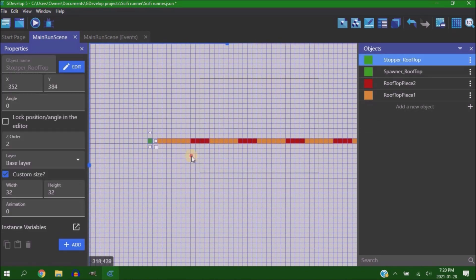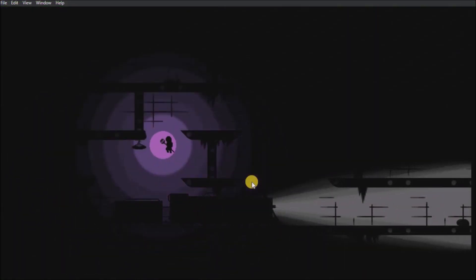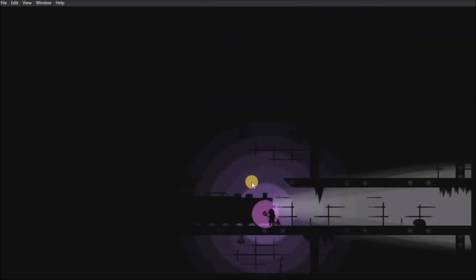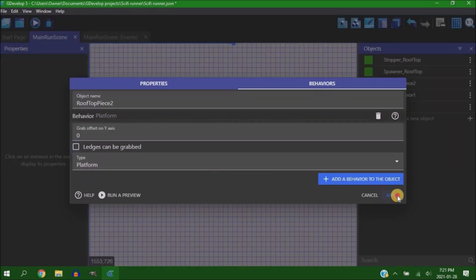Jumping right into it, I needed to make an endlessly looping floor, just like the ones I've been using for Subway Hell. The only difference is in this game you won't be controlling your character like a platformer — you'll just be going straight right all the time, with the controls being very basic: jumping, sliding, and speeding up.